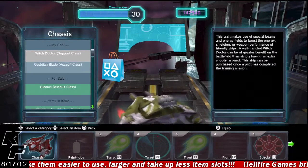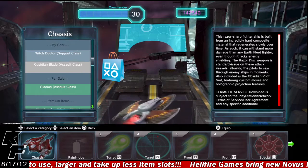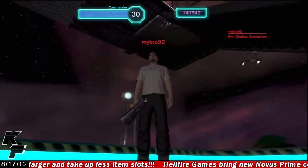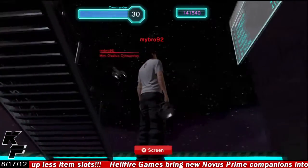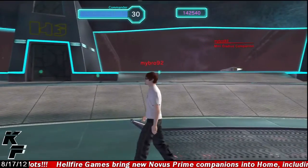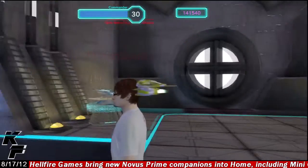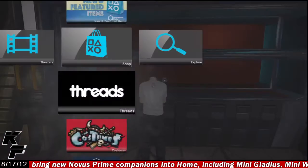Due to much fan feedback, Hellfire Games has made several of these ships into companions. Each of these companions is able to do their own special animations, one of which is a green pulse wave. Also included is them being able to fire their weapons, as well as landing on your shoulder for a brief period of time.